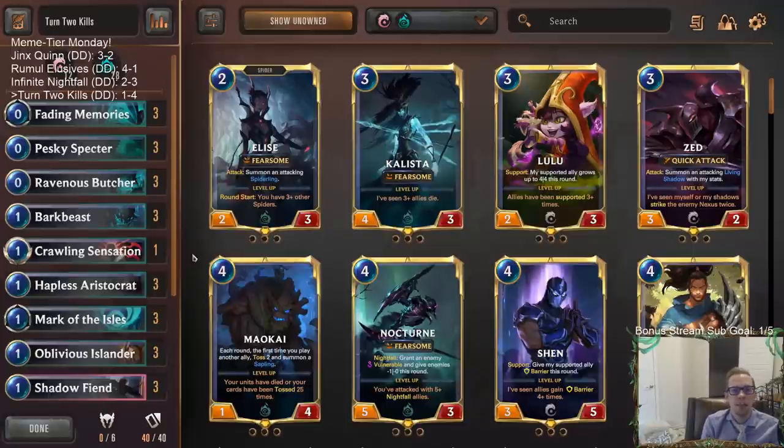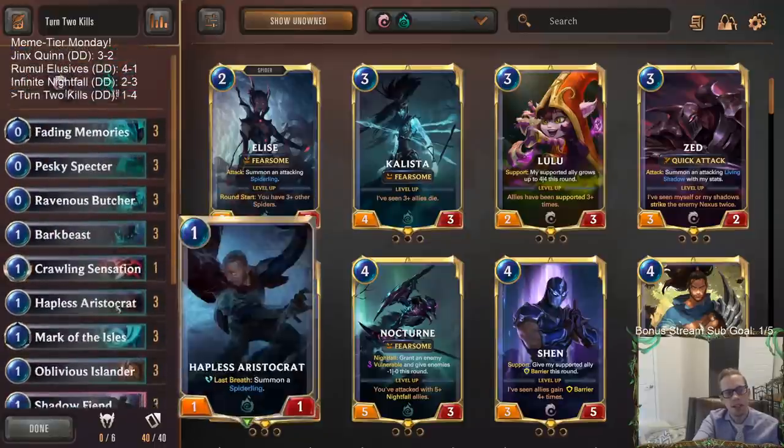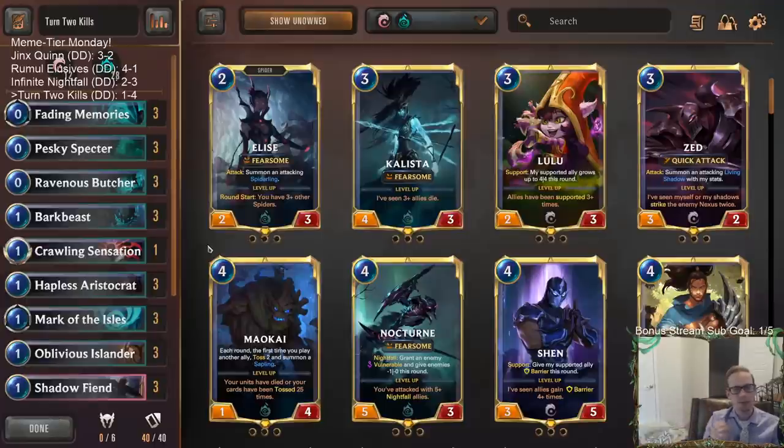That's it here for turn two kills — basically what Meme Tier Monday is all about. For those watching later on YouTube, hit that like button and let me know what you think of the deck. If you've ever pulled off a turn two kill yourself, if you try it out and pull it off, definitely let us know — leave a comment with the exact card combination you used. I'll also have a pinned comment from the person that made this deck with some different card combinations you can use with six cards to get to 20 damage. If you find any other combinations, six cards, three mana, dealing 20 damage, leave a comment and let us know. Thanks for watching, and I'll see you for the next video.